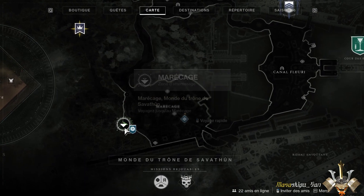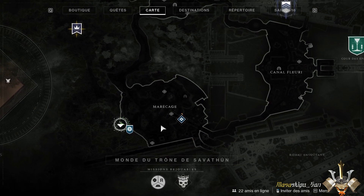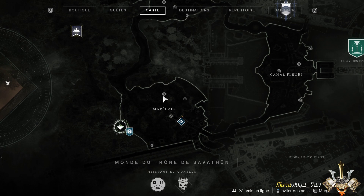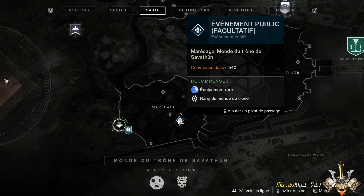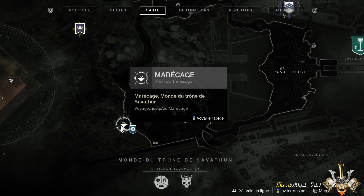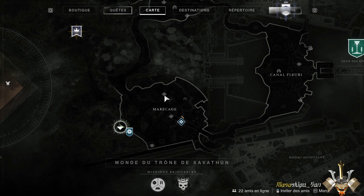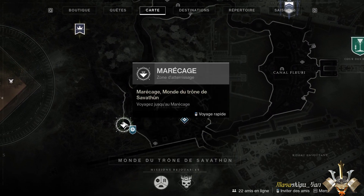On va voir ici comment récupérer les 3 coffres de région. Ils sont facilement reconnaissables sur la map, c'est ce petit symbole-ci. Vous en avez 3. C'est le secteur oublié qui est là, et là vous avez un événement public qui est en cours. C'est le spawn principal où vous avez le spectre Finch. Donc sans plus attendre, on va récupérer dans cet ordre-ci les 3 coffres.